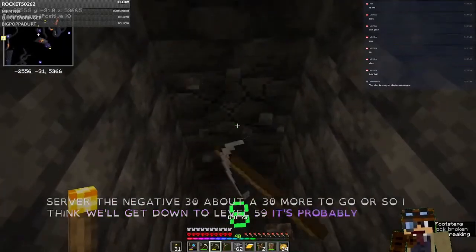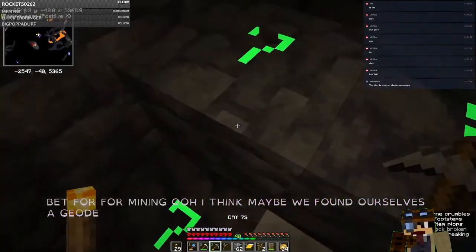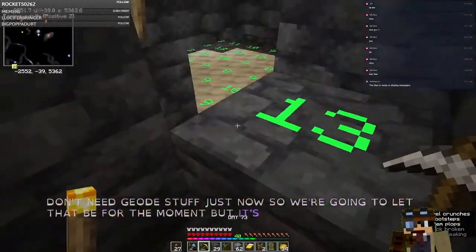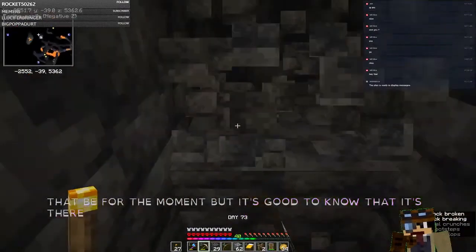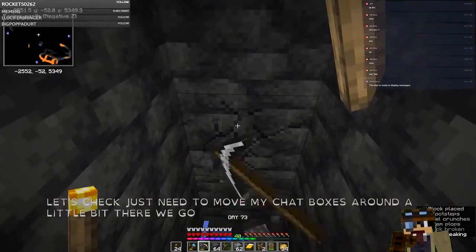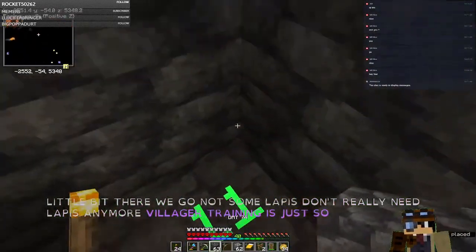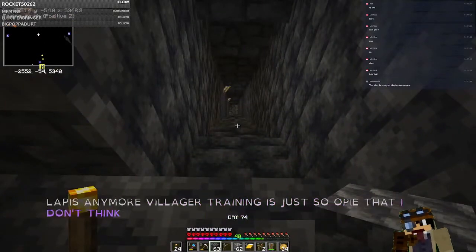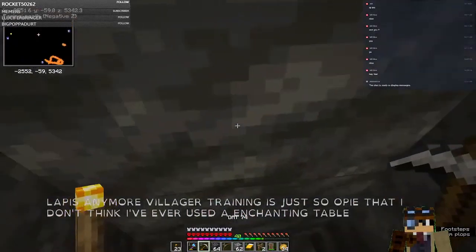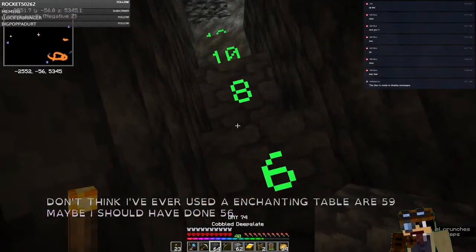I think maybe we found ourselves a geode. Yep, that's looking like a geode. There goes my stone pickaxes. It's good to know that it's there. We're going to keep headed downwards — down to negative 44. Some lapis. Don't really need lapis anymore. Villager trading is just so OP that I don't think I've ever used an enchanting table. Here we are at negative 59. Maybe I should have done 56 — yeah, we'll say 56.